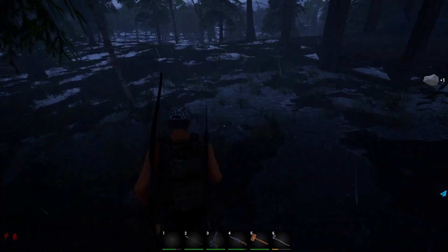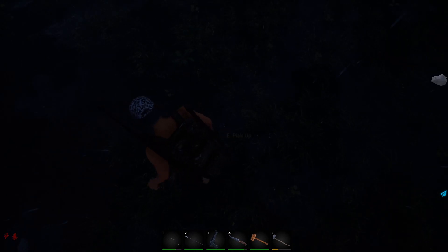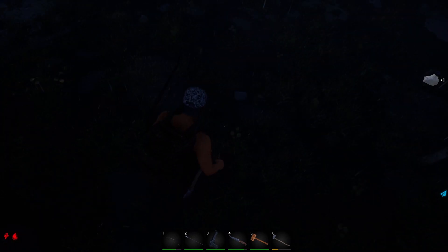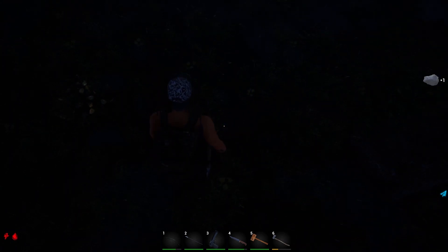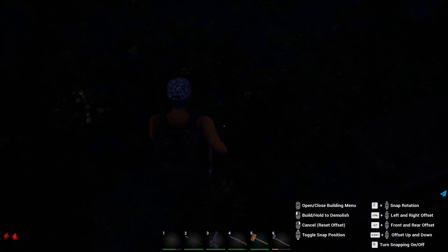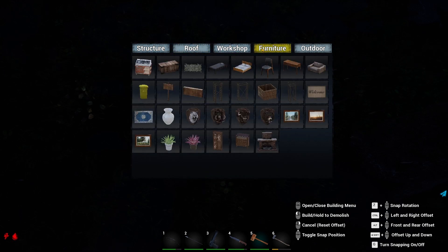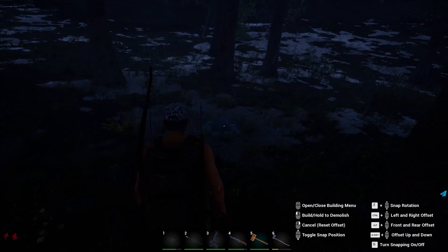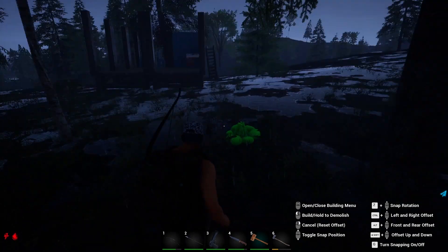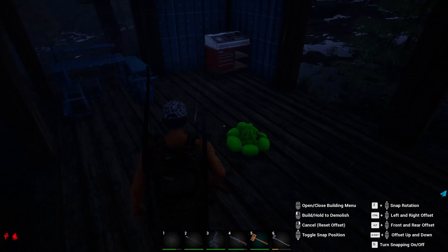How many of those do I need? I don't know. Probably some sticks as well, I expect. Let's find out. Structure, roof, workshop, furniture — outdoor campfire: one stick, six stone. So it's an outdoor thing — can I put it in here? I can! I can put it in here.